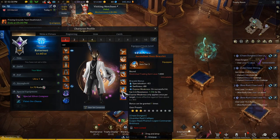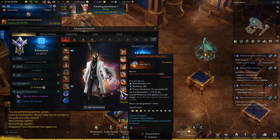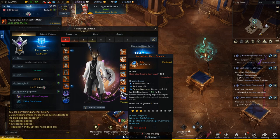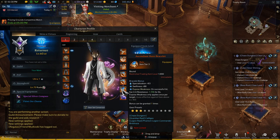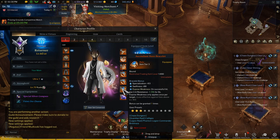This is my bracelet. It's 93 spec, 88 swift, and I have Exposed Weakness. Ideally this should be crit instead of swift, but I picked up Exposed Weakness on this bracelet so I just kept it like this.